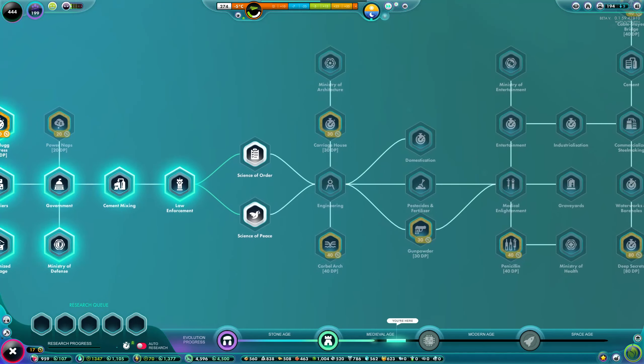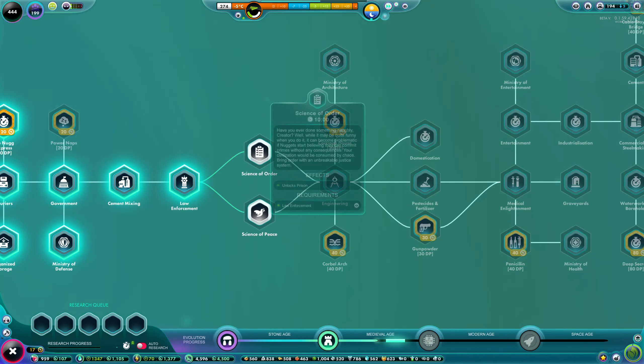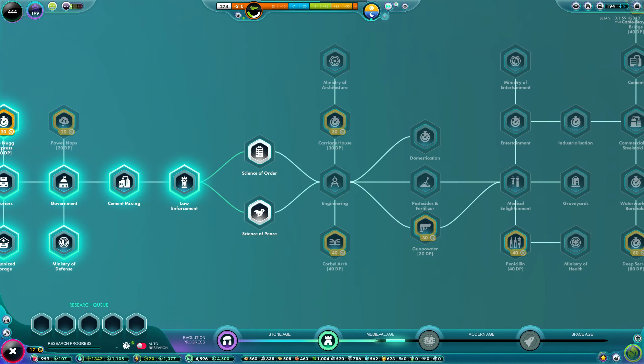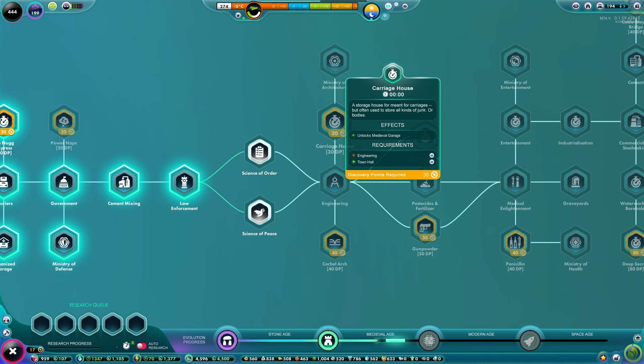As soon as the police stations are built and manned, the criminals will be dealt with. I go for science of order — that's the prison. Science of peace is the rehabilitation centre. I go for the prison; I've done it before and I don't think I've ever done science of peace. It sounds a bit more boring — I like to see the prison. But there's probably some interesting game mechanics in science of peace too, so next time I'll likely do the opposite.